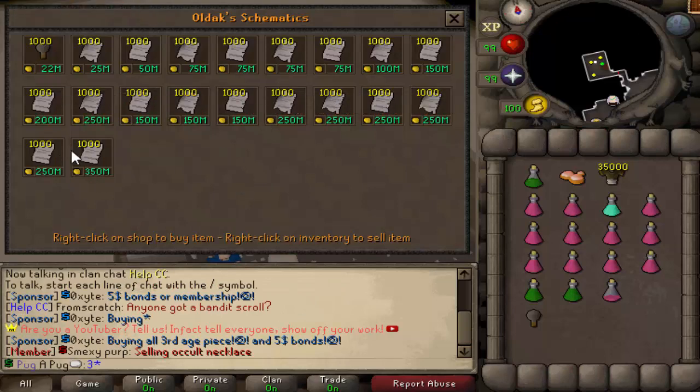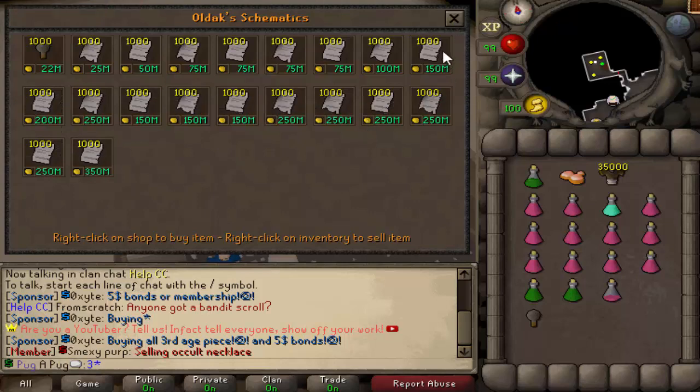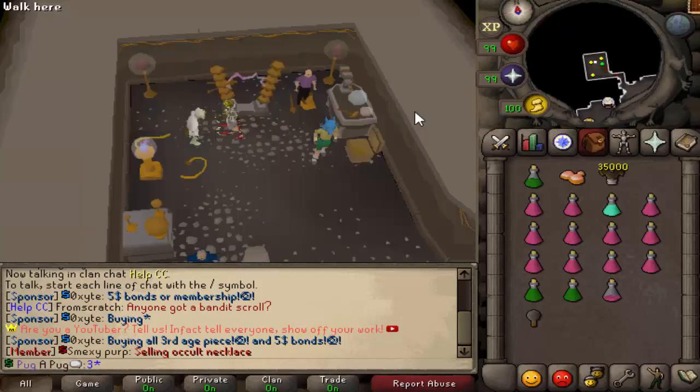Now with the schematic, you can just keep it if you like it, or you can elk it — because if you elk any of these schematics, you actually get 50% of your money back. So for example, if you elk a ring of fortune, you'd get a hundred mil. So this is actually a pretty decent way to make money, and what we're going to do in this video is find out if it's worth it.